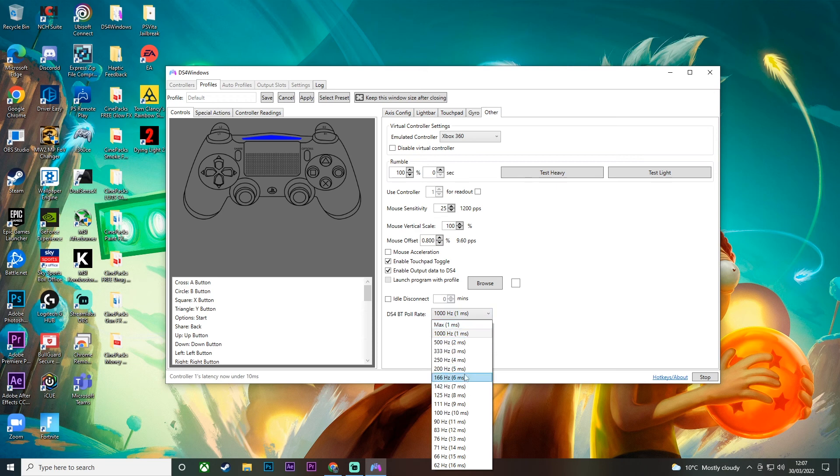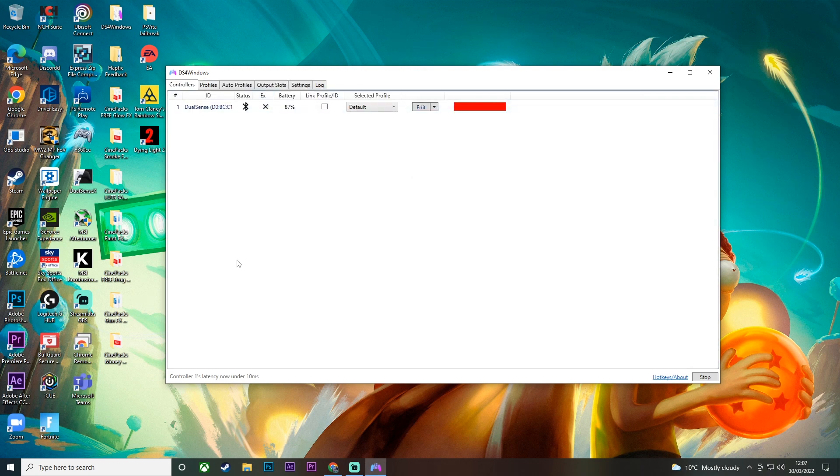You want to make sure that this is set to 1000 or max, which is 1ms. I previously had mine set to 250 hertz, which I think was causing the issue. Since I changed it to 1000 or max 1ms, it has completely eliminated the problem. Once you've selected that, go ahead and click Apply and then click Save — and that is it, job done.